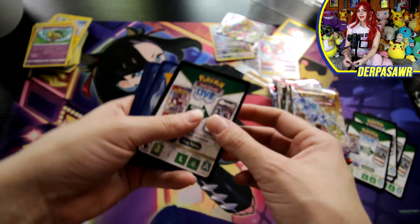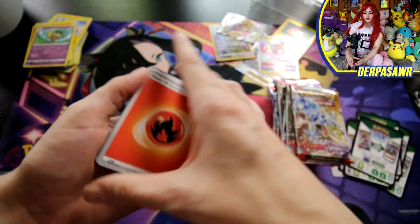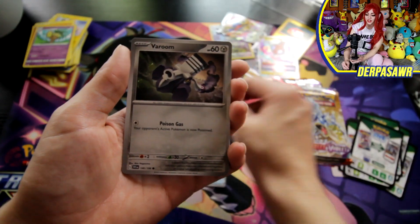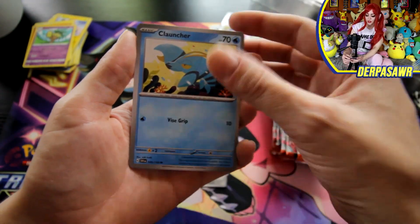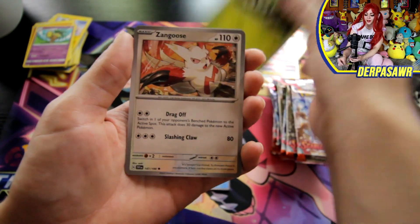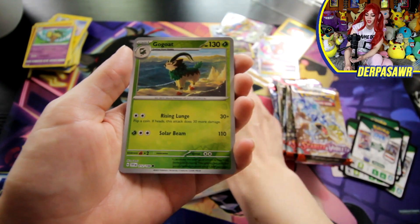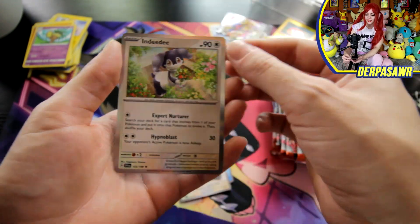Ready to see the next set — only one this time. Energy, Magnemite, Energy Switch, a Room, Clauncher, a Floragato, a Zangoose, Stonjourner, a Maschiff, Gogoat, and an Ndidi.